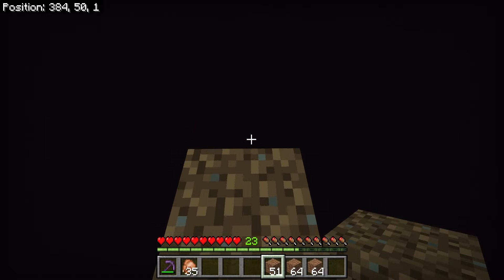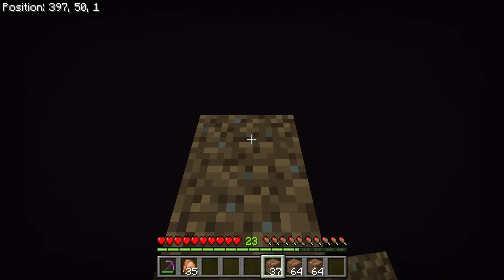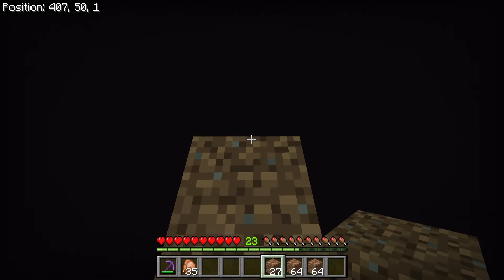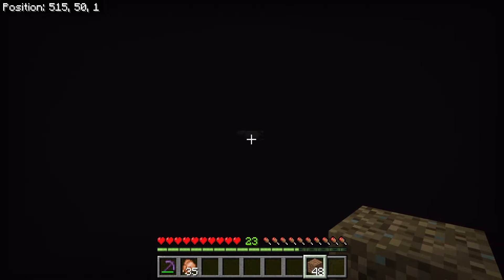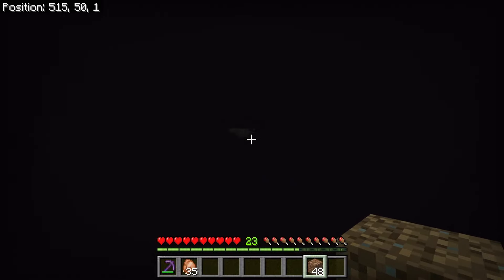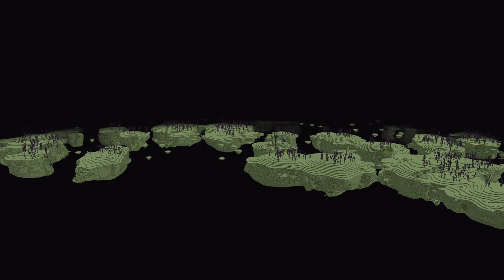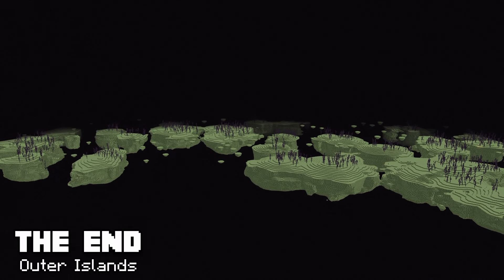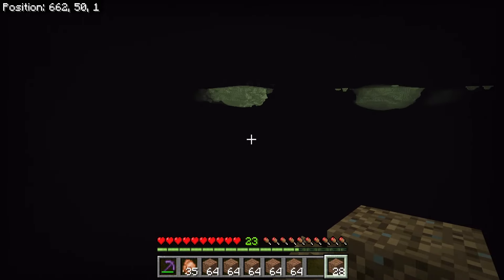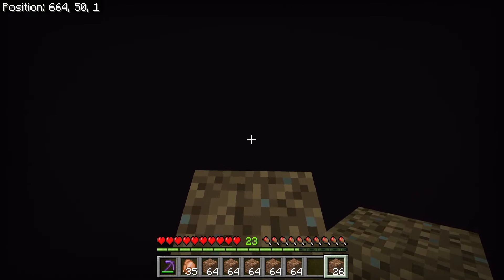That's the other dangerous thing about doing this - you get endermen following you, and if you look at them you've got very little reaction time before you fall in. They say never dig straight down - I say always look straight down when you're in the End, or bring a jack-o-lantern to put on your head. If I look back we're pretty far from the main island, and I can start seeing some islands coming into view in the distance.